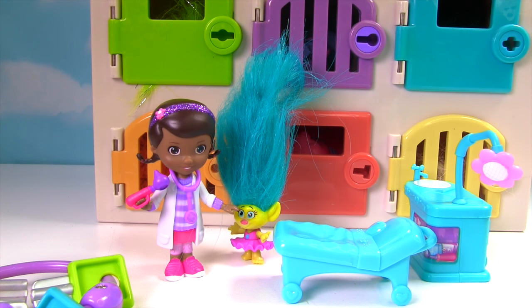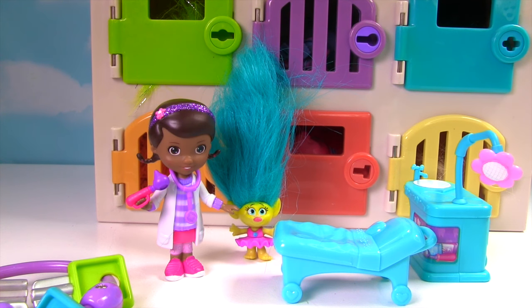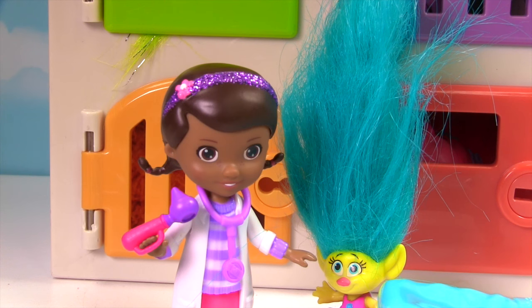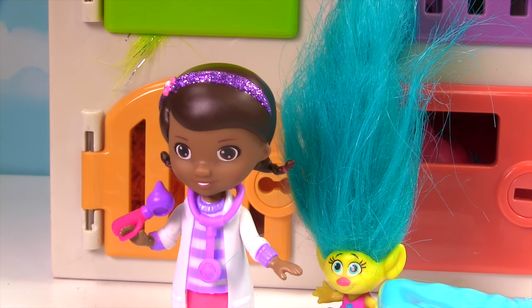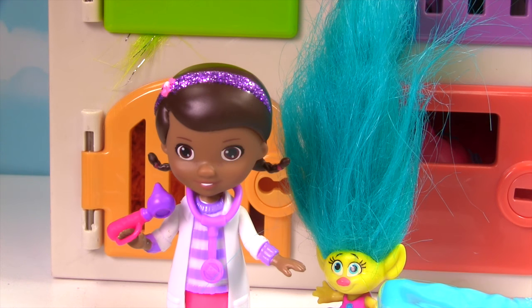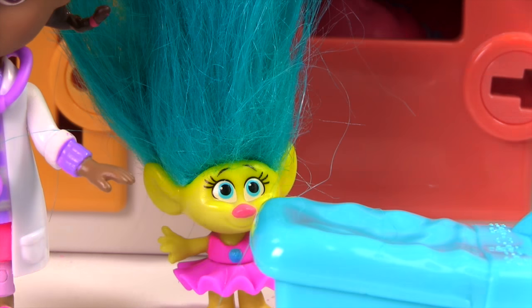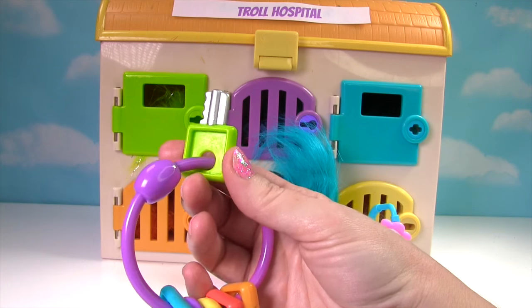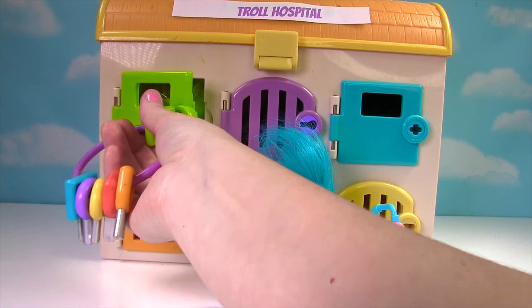Hey doc, I'm so glad I found you. All of my friends are here at the Troll Hospital and need your help. Do you think you can help them? Of course I can, Smidge. We just need to use our keys to open up the doors and then we can find out what's wrong with them. And if they're good patients, they get toy surprises. But what are we waiting for? Let's help my friends. Ms. Hands, I need you to assist me in opening the doors. You got it, doc. Let's use our green key to open up this green door.